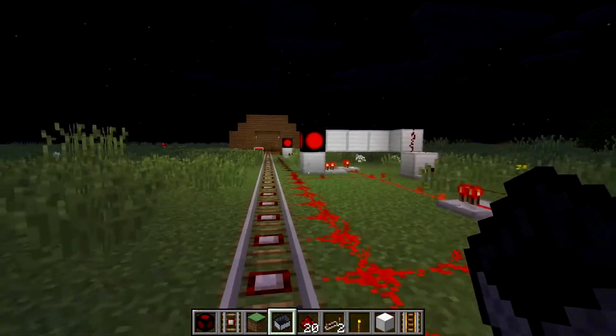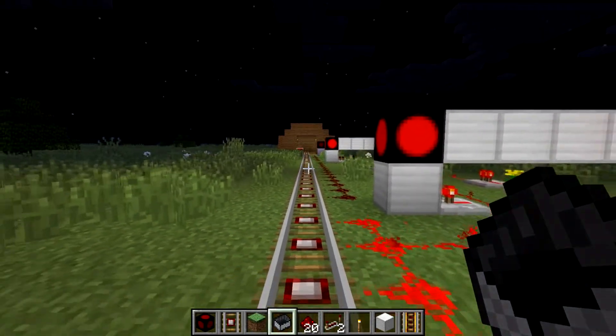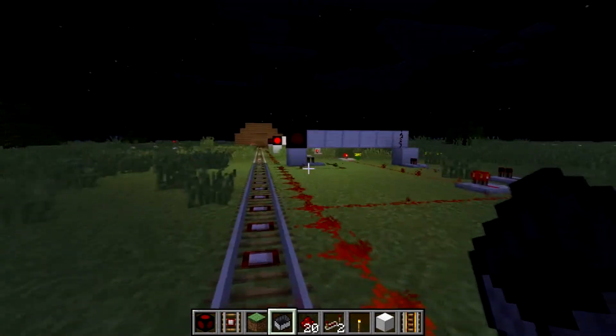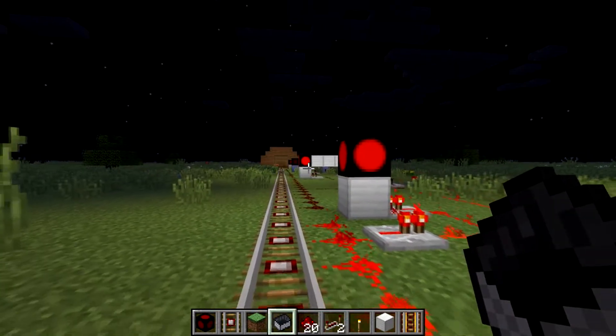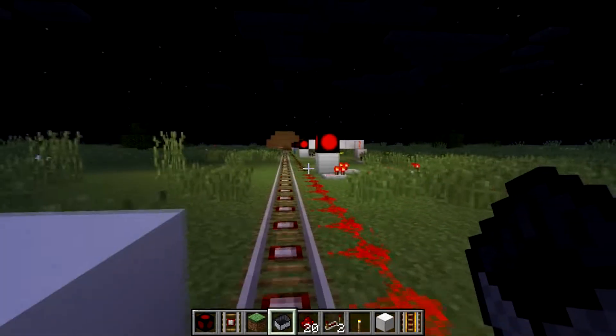But once we reach the third block section we already have some spacing in between the trains, so the first block section is going to stop illuminating red. And once we reach the final block section the second block section is also going to stop illuminating red. Only this block section and the block section before it is going to keep staying red. And now we are guarded at this station.